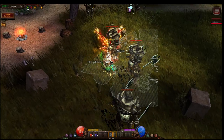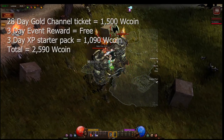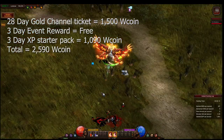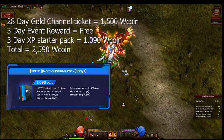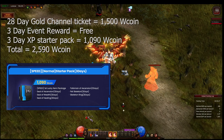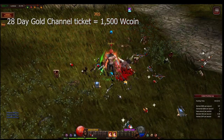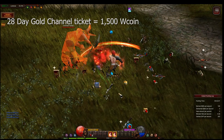With the full XP Illusion Knight, I had purchased the 28-day gold channel ticket and started with the three-day event reward provided on the Webzen website. This included the wings, weapon, and set. I had also purchased the three-day XP starter pack that included the lucky set. As for the other Illusion Knight, I had only purchased the 28-day gold channel ticket to be able to join the speed server.